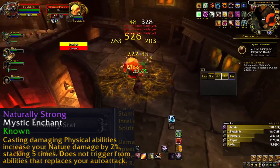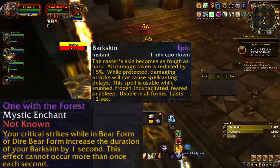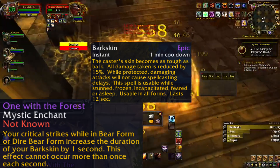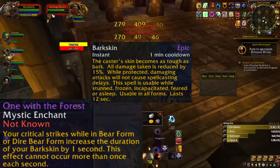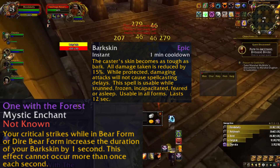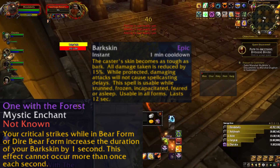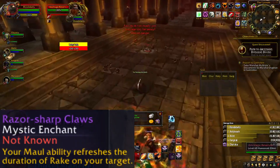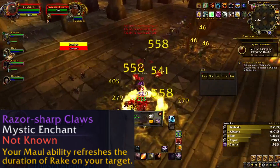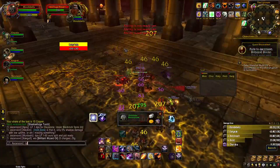Naturally Strong specifically increases your nature damage based off your physical damage attacks. If you are able to get Barkskin, One with the Forest would be a way better enchant, being a good means of damage mitigation. What One with the Forest does specifically is make it so that your criticals in bear form increase the duration of your Barkskin by one second, with this effect not being able to occur more than once every one second. Furthermore, if you want to increase your single target damage specifically, Razor Sharp Claws is a fantastic enchant — it makes it so that Maul refreshes the duration of your Rake upon the target, extending their bleed period.